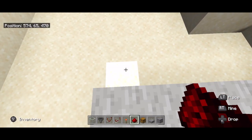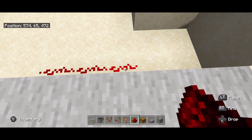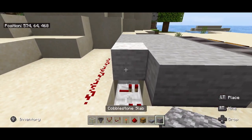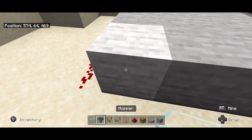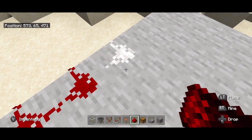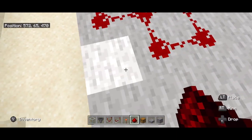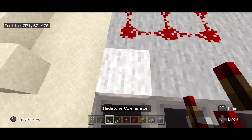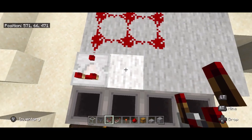Now behind here, for each one of the hoppers that you're going to organize items, place a piece of redstone behind this platform. Remember this is where your repeaters are, so place some redstone going up and back, and then here you're going to have a comparator — a comparator, a comparator.